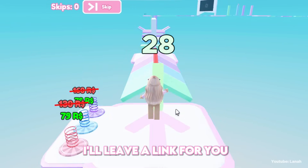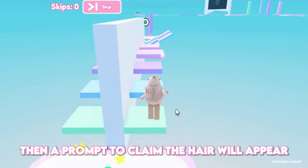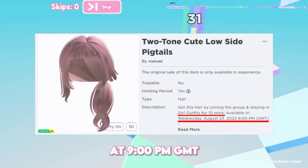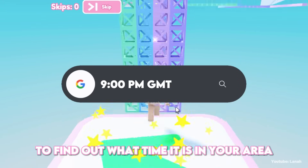Here are the requirements: first, join the game's group — I'll leave a link for you. Second, stay in the game for 10 minutes, then a prompt to claim the hair will appear. The hair will be released on August 23rd at 9 o'clock PM GMT. Put the given time into Google to find out what time it is in your area. Good luck!